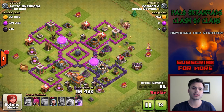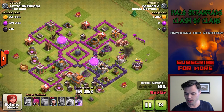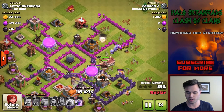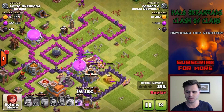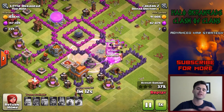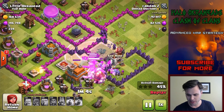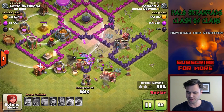I have another base that protects not only dark elixir but also resources — I'll bring another video out for you. Give this a go and let me know your success rate. You can tell this attacker doesn't know what he's doing — he just spammed all his wizards. The danger of that: if there's a giant bomb or spring traps there, all his troops would die. Plus if any of the mortars lock onto clumped wizards, all of them would die. You want to spread out your wizards and not clump them together.